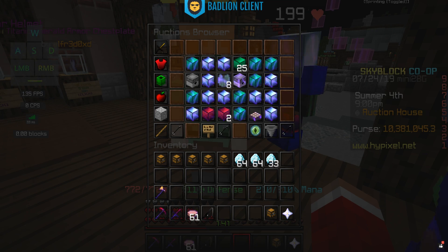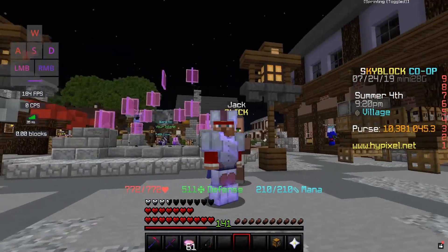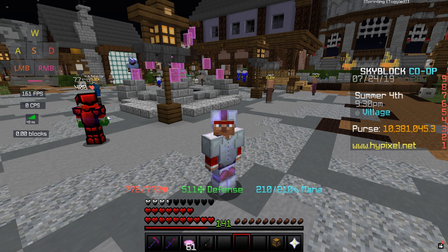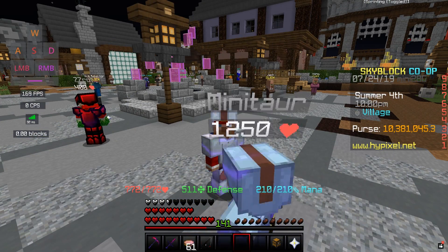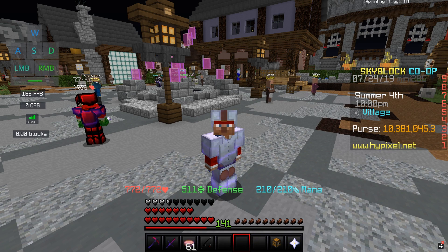An admin named JiveVarmint came into my stream and hinted that perfect armor is going to take diamonds but also probably something else. My theory is it's going to take something from the end release that we can't grind yet. If that's the case, we can't really prepare for that part right now, so we're just focusing on diamonds. Once perfect armor comes out, we can start grinding for whatever else we need — maybe the Ender Dragon boss soul, or something else entirely.